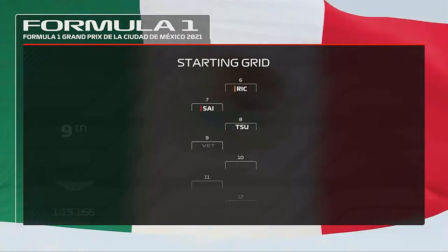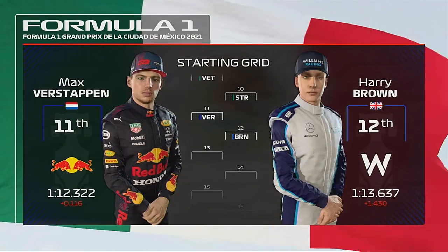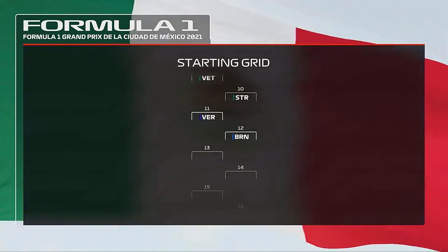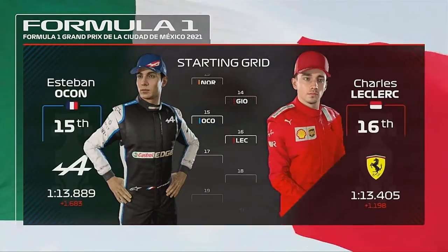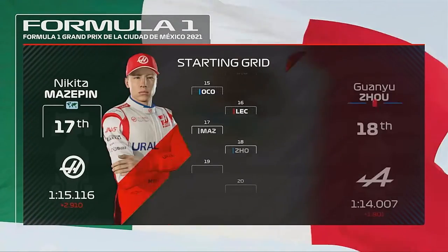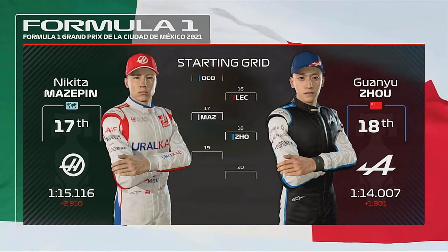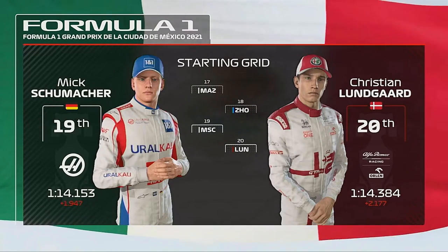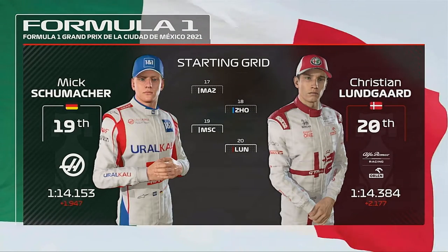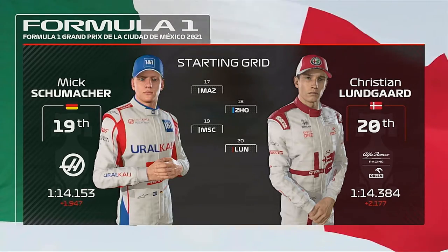On the grid: Tsunoda, Vettel and Lance Stroll, Verstappen — they've taken a grid penalty — Brown, Lando Norris and Giovinazzi, Ocon, Leclerc, Nikita Mazepin — starting further back after an earlier grid penalty — Guan Yu Zhou, Mick Schumacher and Christian Lungard. It's almost time for the lights to go out, so let's head down to the track and get this Grand Prix underway.